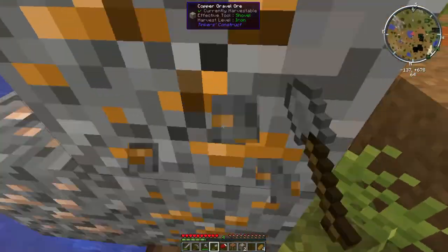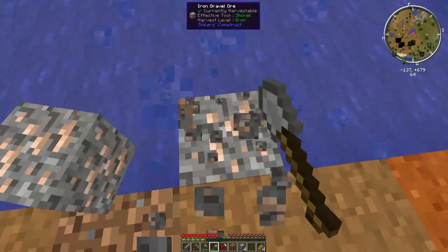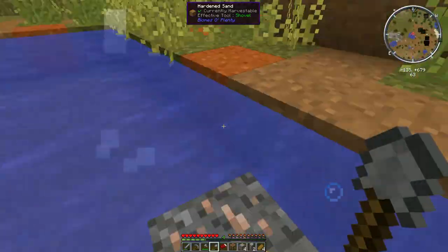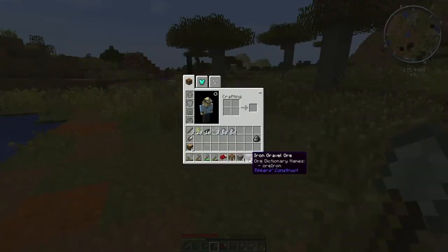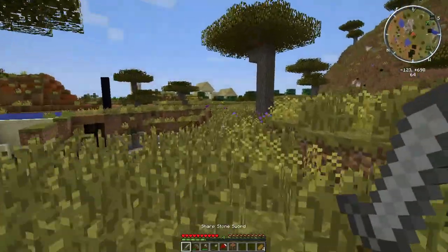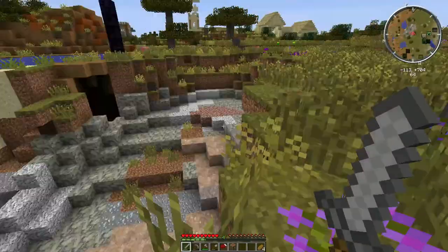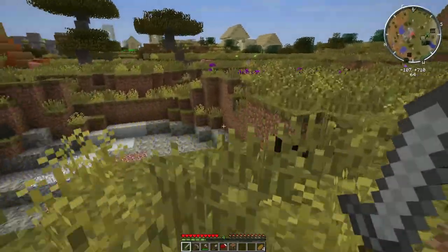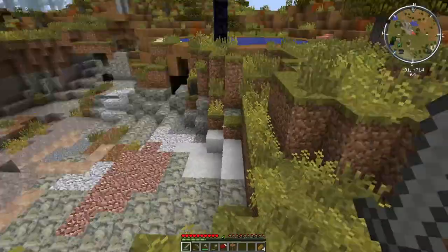So these are Tinkers' Construct gravel ores - copper, tin, iron, aluminum, and gold can be found on the surface, which is nice so you don't have to go digging for a lot of it. Oh, there's a village! How about we start off there? Looks like we've got a little bit of a mine over here we can actually go down and get some stuff from. Let's go down here quick.